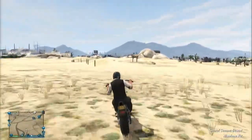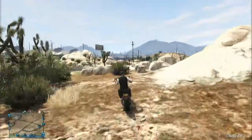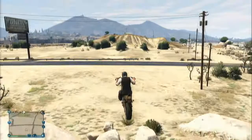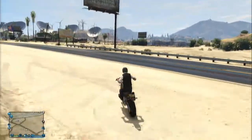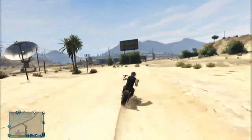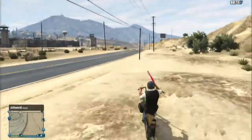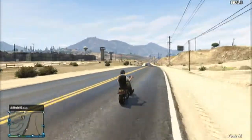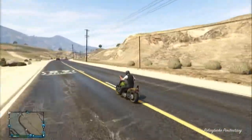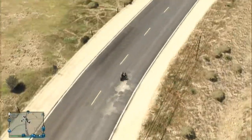I didn't even upgrade the paint job — I just added a few things like upgrading the fuel tank so it has a brown line running through the middle, and I upgraded the handlebars so the wing mirror pops off. I then went into Los Santos Customs to show you what you can upgrade on it. It actually says 'Lost MC' on the side, which looks absolutely awesome, confirming this bike is part of the Lost MC gang family.